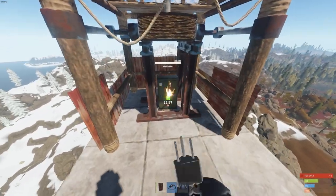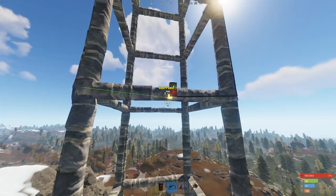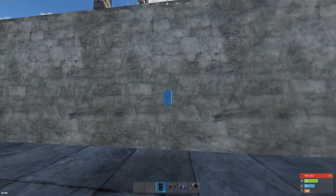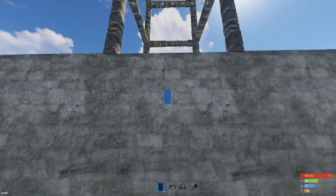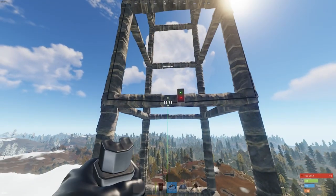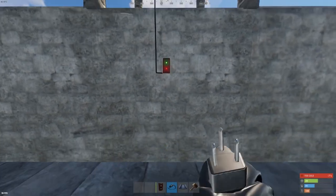By building all the way up, you'll be able to get 150 power per turbine on average. Sometimes it dips a little lower, so we're going to compensate with solar panels to make up for the loss. You can get solar panels from the outpost, along with other electrical components like medium batteries to large batteries — though you'll have to find or learn those at the workbench.